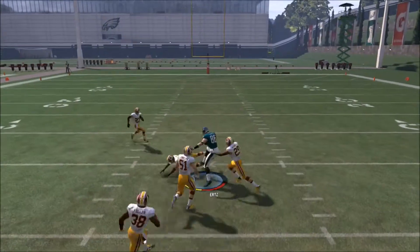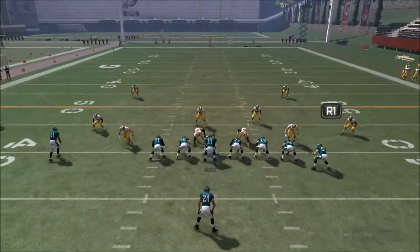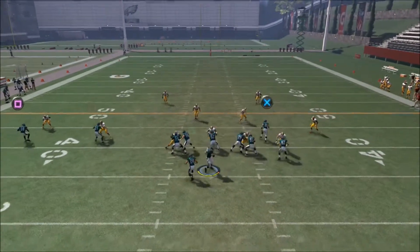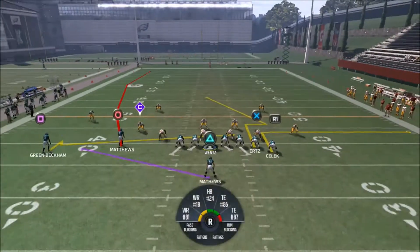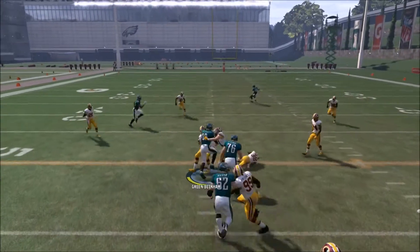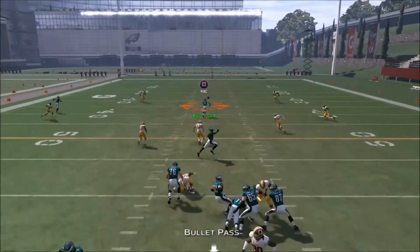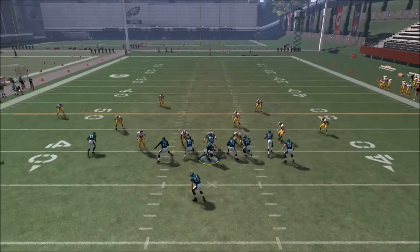Look at all the different areas I'm hitting — I'm hitting deep too. This play will destroy Cover 2 and harass a Cover 3 shell. That was a bad pass by Wentz but you can see there's no way he can cover all these areas. You can always check down to the underneath route, and against a Cover 2 shell the opponent will get exposed — especially with that big hit to the tight end over the middle.